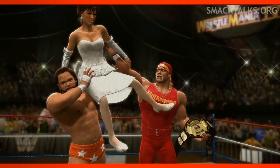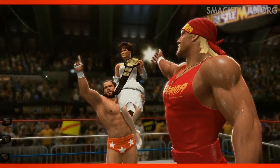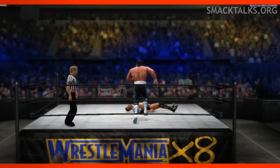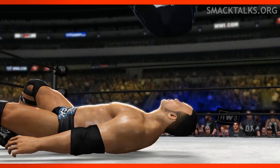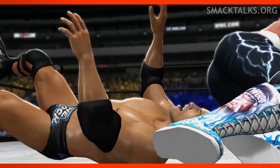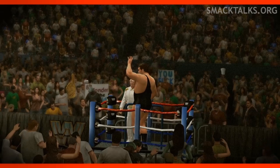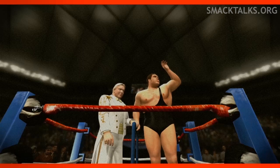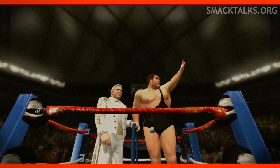Back to Wrestlemania 4 and we see more footage of Miss Elizabeth, hoisted on the shoulders of the Macho Man in the celebration of his WWF Championship win. Hogan then switches from his red attire to the black and white of the NWO for his match with The Rock at Wrestlemania X8, delivering his famous leg drop. Then we see Andre the Giant and his manager Bobby the Brain Heenan making their way to ringside in the Wrestlemania carts used at Wrestlemania 3 and 4, with the authentic touch of having rubbish thrown at them from the crowd.